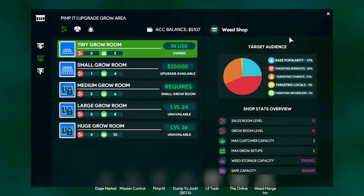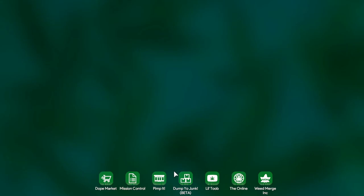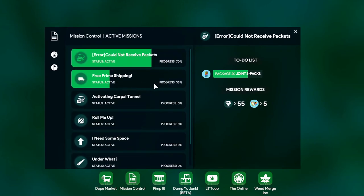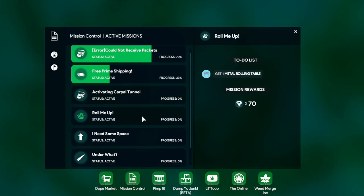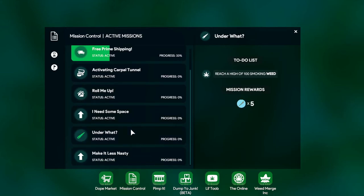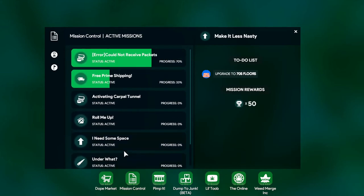Let's have a look at the missions we need to accomplish here to boost our XP and cash up. So this is what I want to go for — the small grow room. We need 25k to get that. That shouldn't be a biggie. I want mission control. So we have two in progress — one at 70%, one at 33%. The 70% one is we've got to package 20 joints. Easy. Roll 40 blunts — that's another easy one.